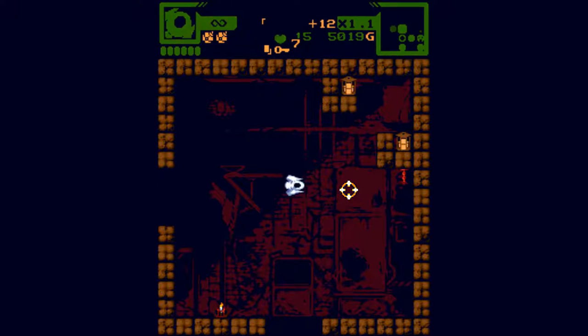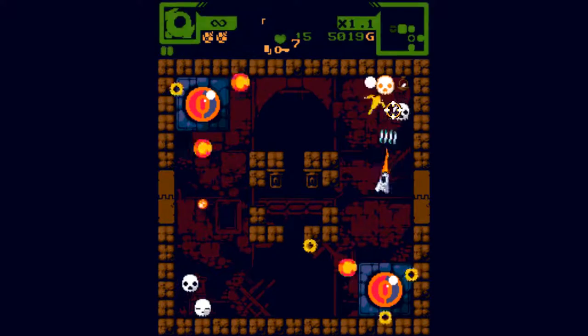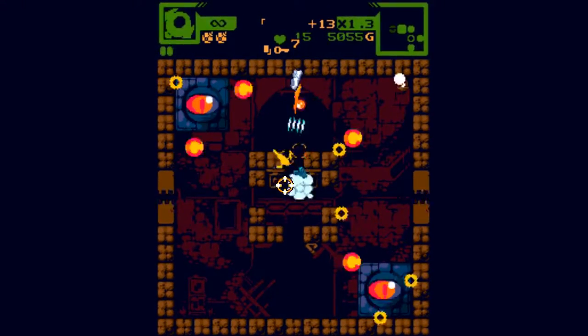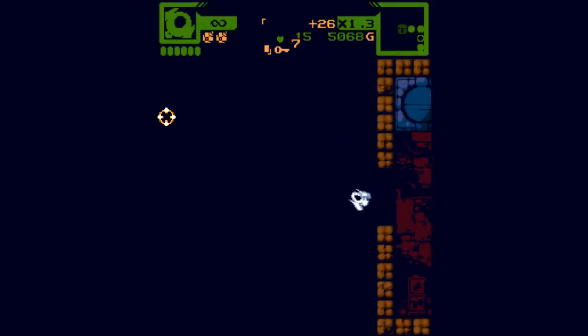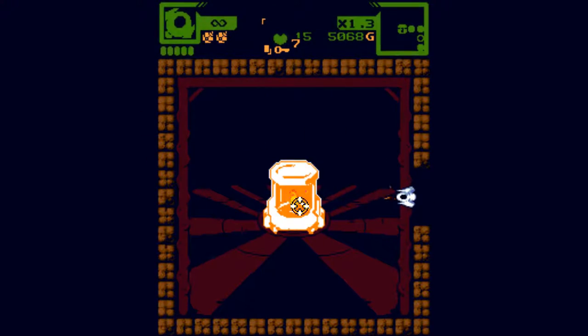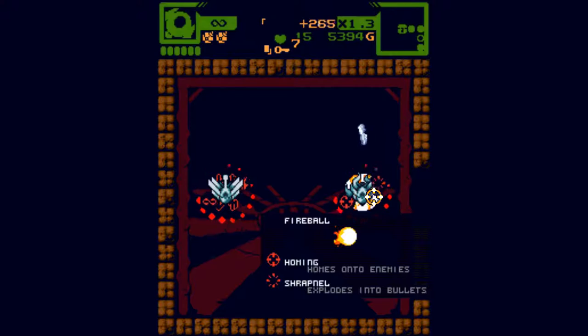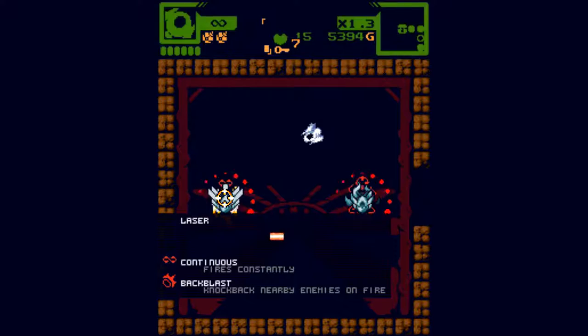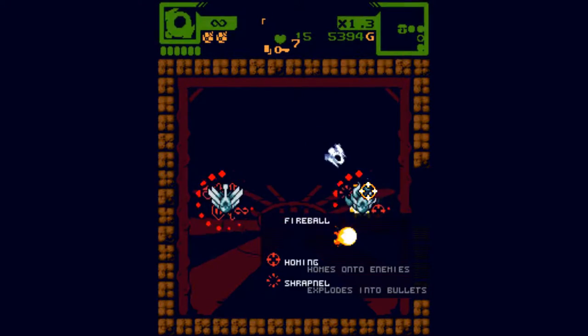I took all this additional health — maximum health capacity — and it's not helping me in any way. And that went quite well. What have we got? Fireball — pumps into enemies, explodes into bullets. Fires continuously, knocks back enemies. We'll go with fireball.